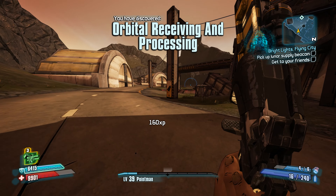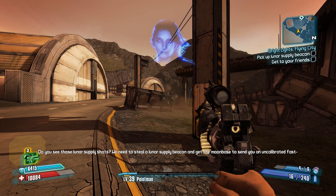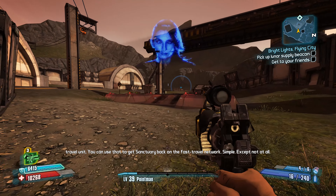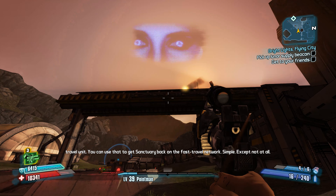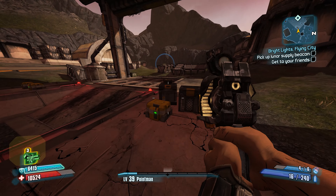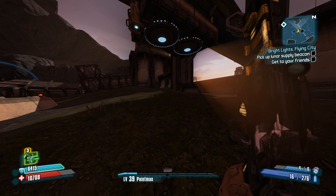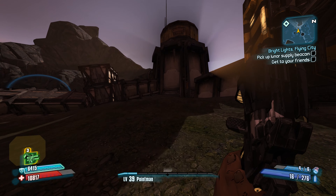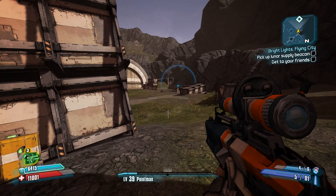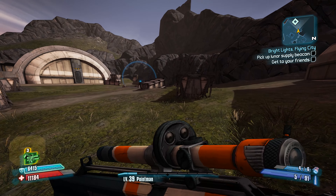Let's get to this side and not get hit by those containers dropping. I think there's another one that's going to drop. Always be careful with those — I have died before. Now we're going to get to the thresher and hopefully we'll be able to get rid of it fairly fast.